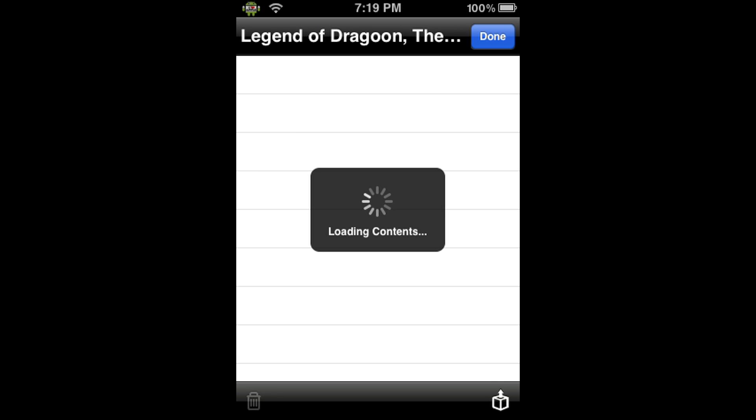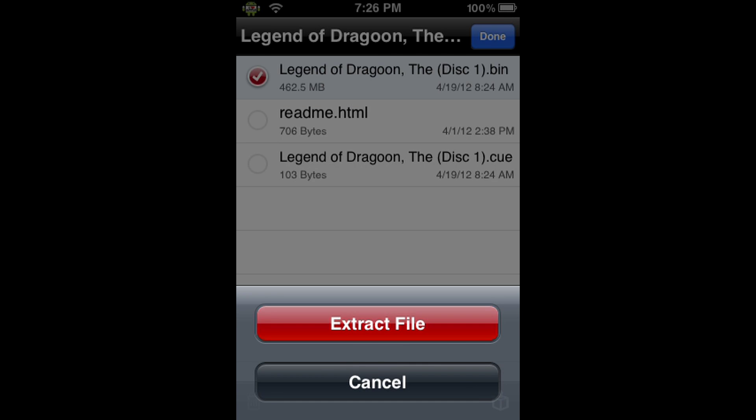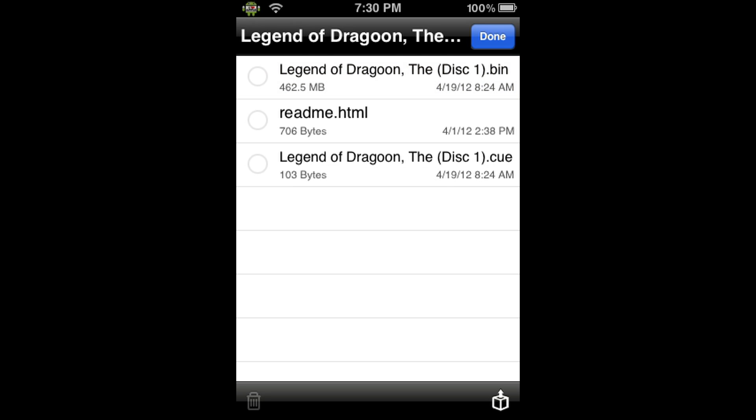It's going to load the contents — this takes two to five minutes, so I'll be back when it's done. When it is done loading the contents, you'll get a screen like this. Click on the .bin file, which highlights it in blue with a red checkmark on the left. This is the only .bin file, so go ahead and click on the bottom right with the box with the arrow pointing up. It'll ask you to extract the file — this will also take two to five minutes. You'll know it's done when the prompt fades away and the highlight and checkmark are gone. Go ahead and click Done.